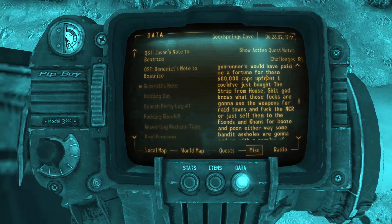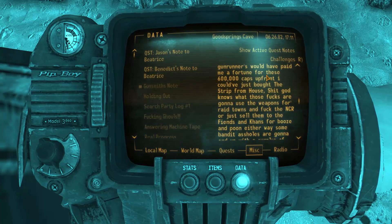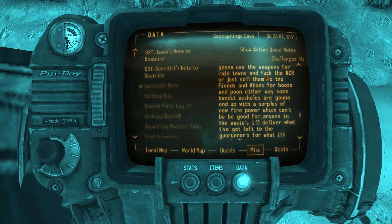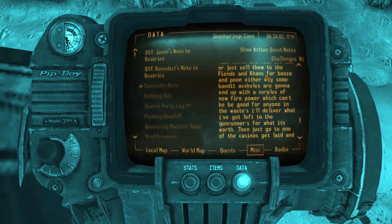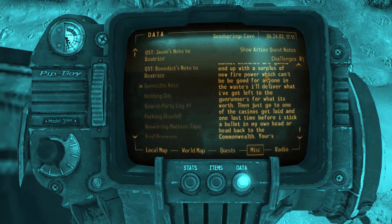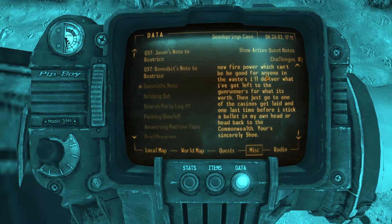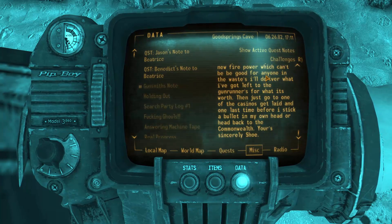'The gun runners would have paid me a fortune for these — 600,000 caps up front. I could have just bought the Strip from House. Shit, god knows what those fucks are gonna use the weapons for — raid towns, fuck the NCR, or just sell them to the Fiends and Khans for booze.' Either way, bandit assholes are gonna end up with surplus new firepower. 'I deliver what I've got left to the gun runners for what it's worth, then just go to one of the casinos or head back to the Commonwealth. Yours sincerely, Shoe.' Yeah, this is the modmaker — Shoeburglar.